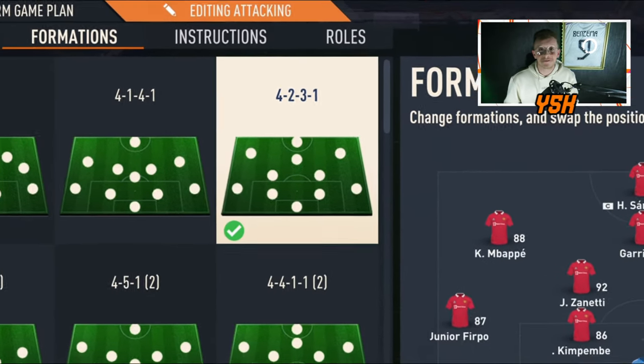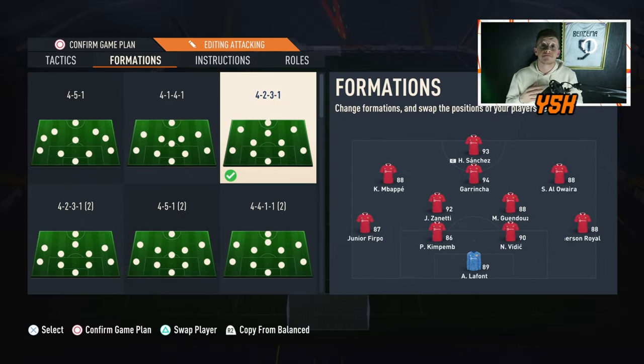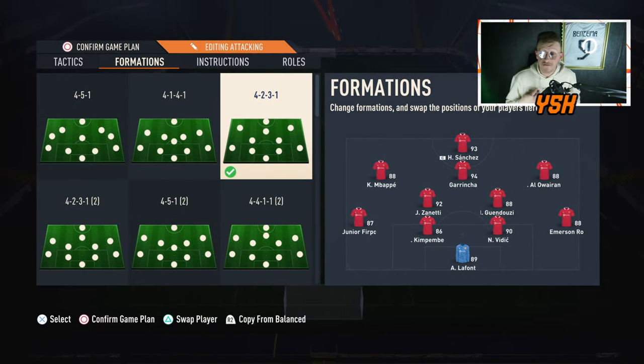The 4231 is one of the most meta formations to use on FIFA 23 and one of the best formations in FIFA's history. I have been using the 4222 for a long time, but after the latest patch the 4222 is not doing the job on Foot Champs, so I had to change to the 4231. Today I'm going to show you the best custom tactics to use with the 4231 right now on FIFA 23, which I've been using on Division One as well as Foot Champs.